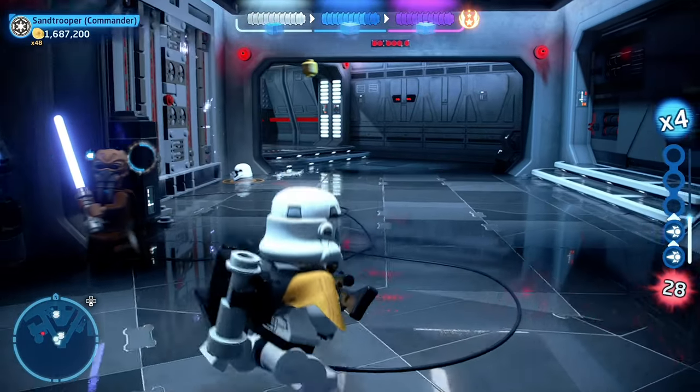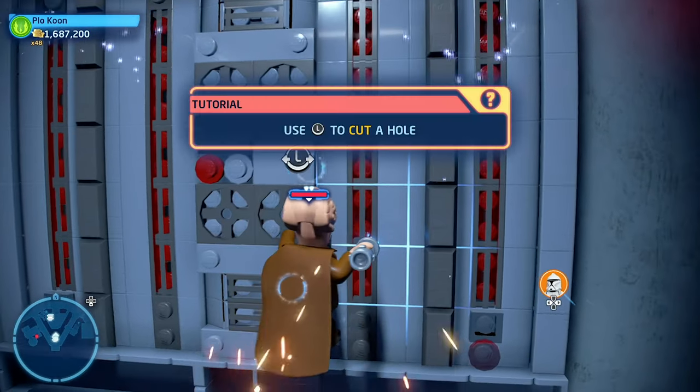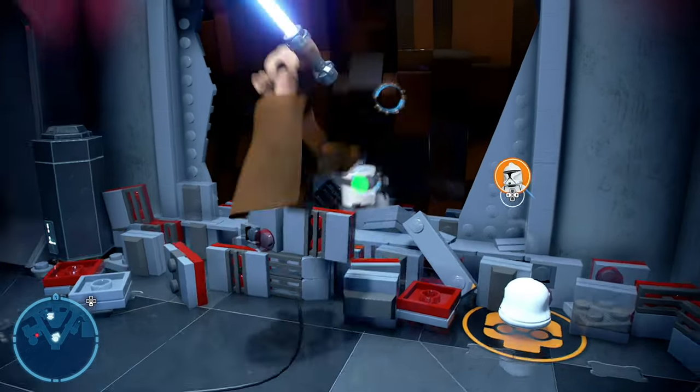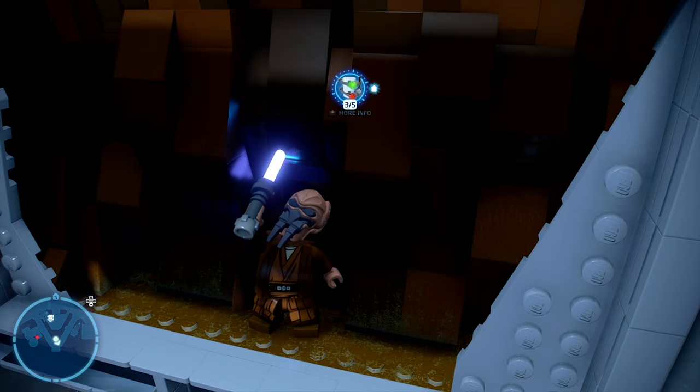The third minikit in this level is located in the section of the hallway that looks like a V. You will see a portion of the wall that needs to be cut open by using a lightsaber — so either a Jedi or a Sith can cut open this wall. Once you cut open the wall, it will reveal the third minikit, so you can go ahead and collect it.